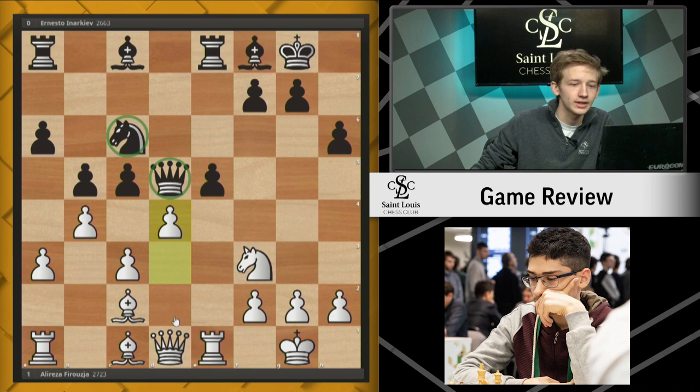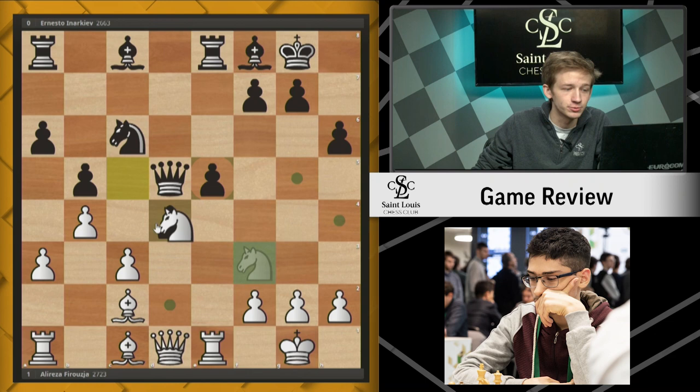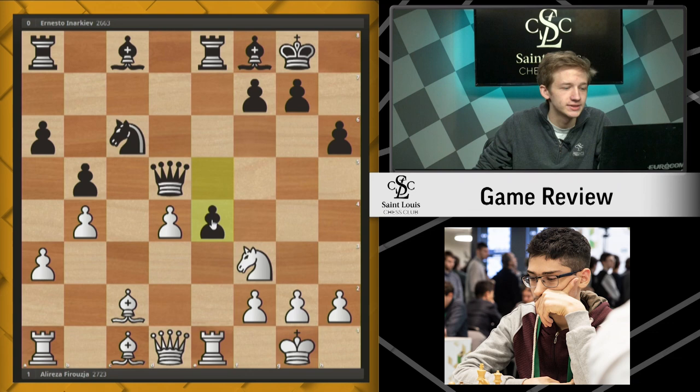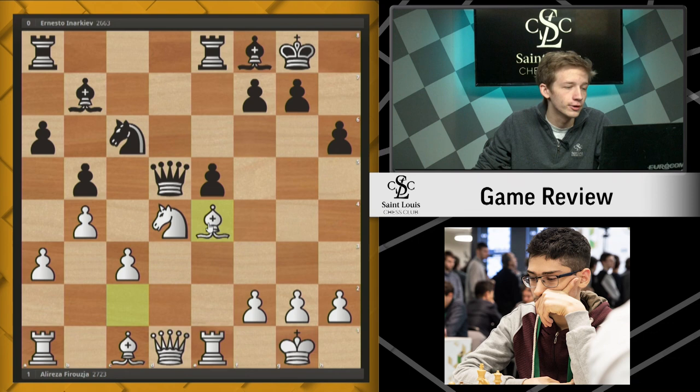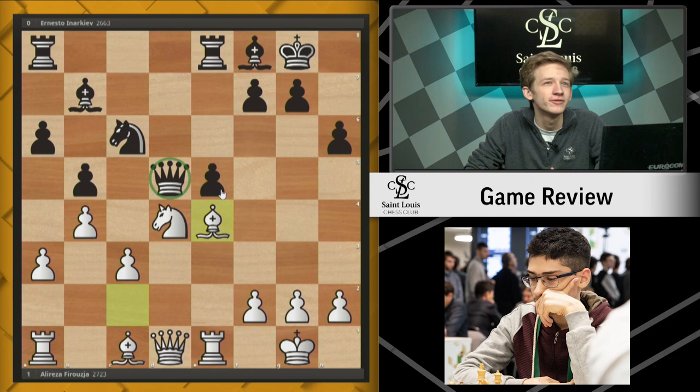You start to see how the black pieces have been drawn to slightly awkward squares. For example, cxd4 was played. Firuja plays the very nice move Nxd4. It would be a mistake to take back with the pawn, because now black has the opportunity to keep things a little more closed with the move e4, locking this pawn on a weak square. So instead, Nxd4 is powerful, making use of this pin. Bb7 was played, and now we see the point of Firuja's play — Be4. This queen, moving from its awkward square, has now allowed the white pieces to gain quite a bit of activity.